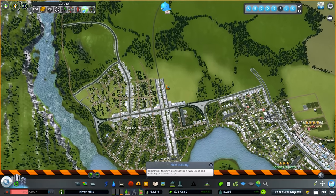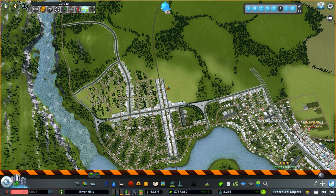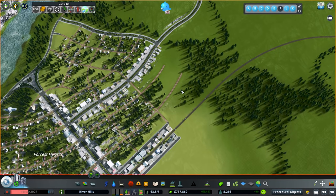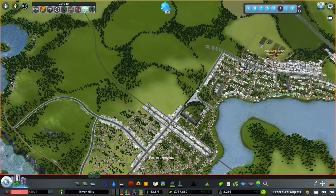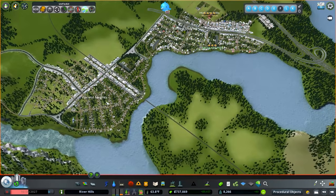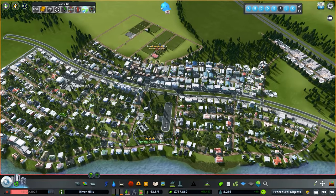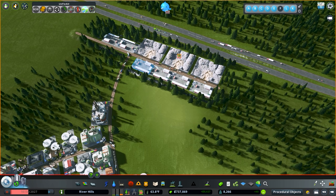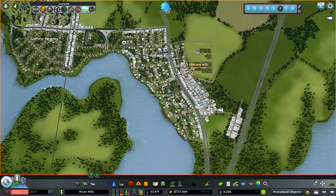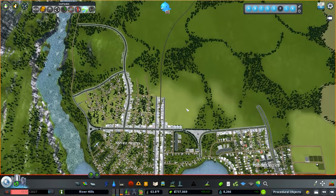Today we're going to be working on a couple of things I haven't spent a lot of time on. I've been getting a lot of comments about our high schools and elementaries, so I did a bunch of research trying to figure out how to design a really cool high school area. In between episodes, I tidied up — added more trees in the neighborhoods, put some services near our industrial area, and expanded our trash area.